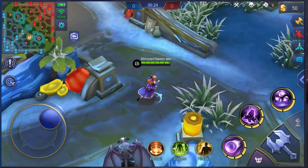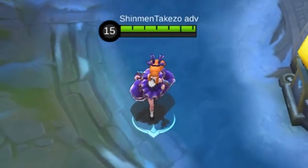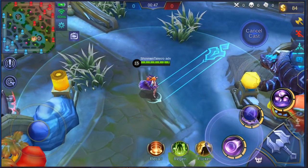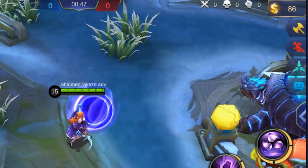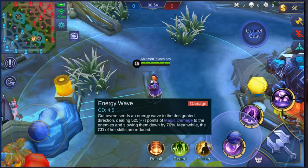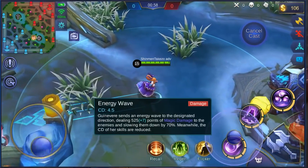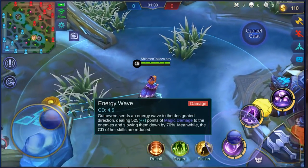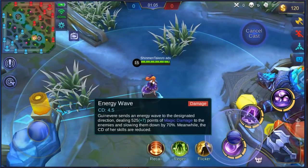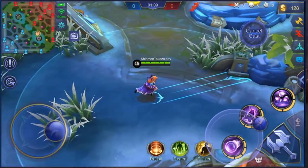Here we are in game with Guinevere — who says you can't run with high heels. She has pretty nice clothes and does well in hiding her killing intent. Let's check out her skills. Her first skill looks like a Cyclops skill — it sends an energy out, deals magic damage, slows targets, and reduces the cooldowns of her other skills.